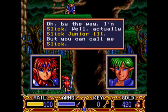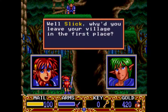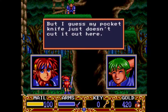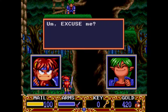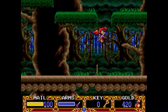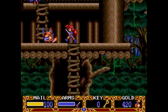'By the way, I'm Slick — well, actually Slick Junior the Third, but you can call me Slick. I'm from the village at the bottom of the jungle. Can you give me some help here, like today?' 'Well Slick, why'd you leave your village in the first place?' 'Hey, I was just looking for a little fun and adventure, but I guess my pocket knife just doesn't cut it out here.' 'I think you're confused — I'm a bounty hunter, not a babysitter. You're on your own. Also, technically it's a short sword.'